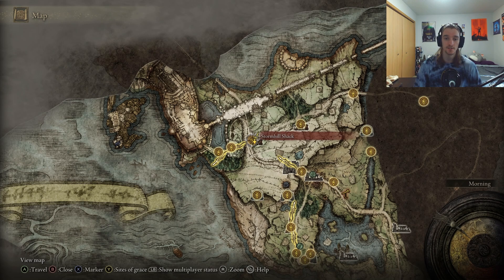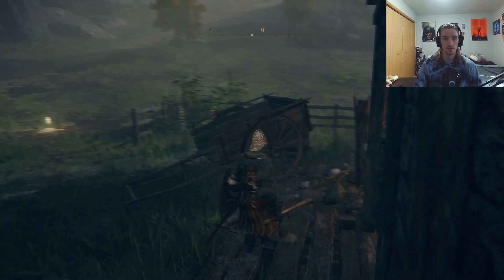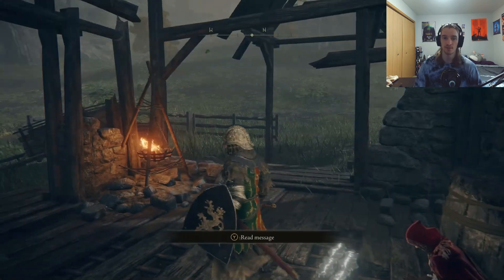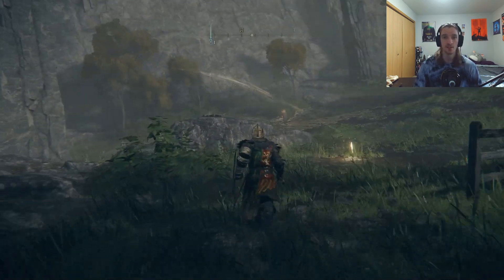After that, you're going to want to go right here to Stormhill Shack, into this building. There's the bonfire, and there will be a woman sitting right here. Exhaust her dialogue, and she will give you the jellyfish ash. And then you'll be able to summon them, and there you go.